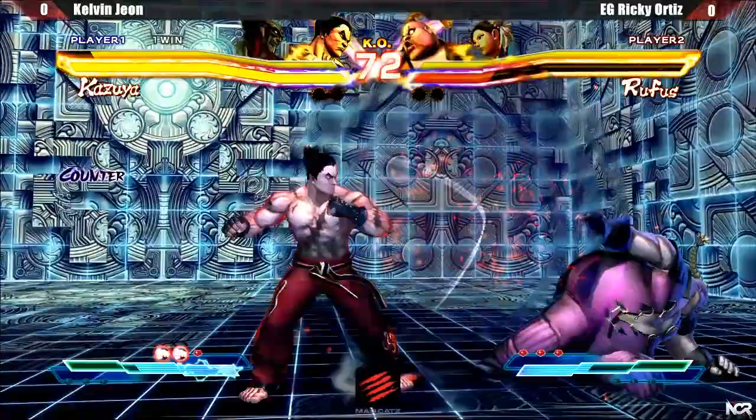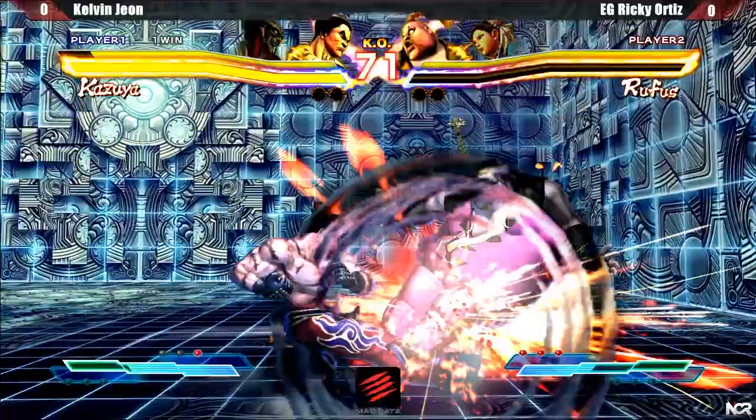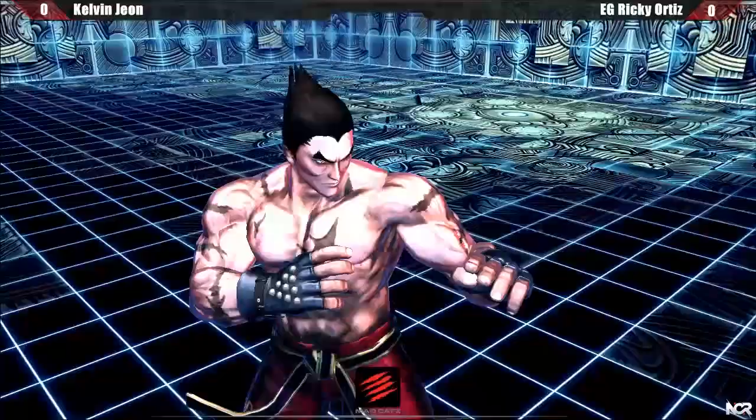Light kick rising sun is negative 1 on block. It's useful for blowing up people pressing buttons and crouch-taking since I'm in the air for a brief moment.